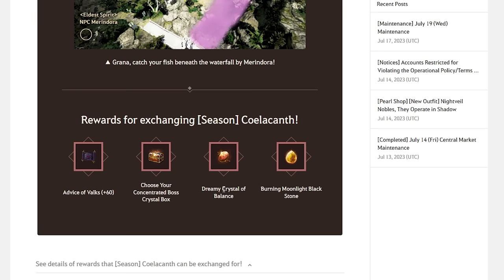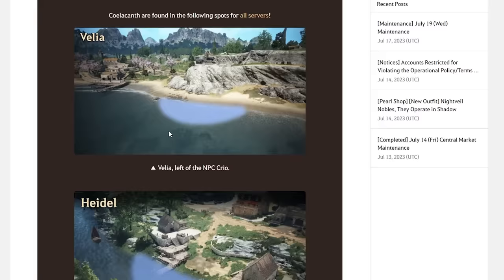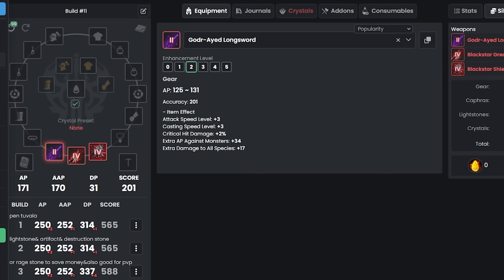To enhance that Tri ring to Pen for free, watch for seasonal fishing events — afk fish in places like Heidel or Velia. You can trade fish for Dreamy Crystals of Balance, which give a 100% chance to enhance accessories from Tri or higher up to Pen. Whenever these events happen, afk fish and trade in for that ring upgrade.